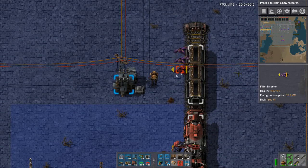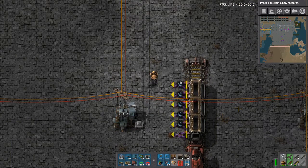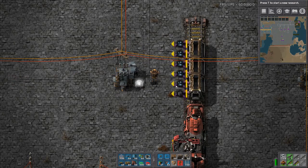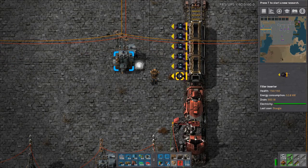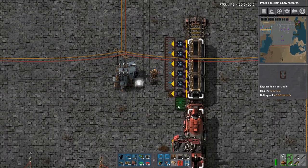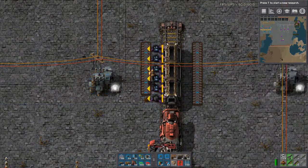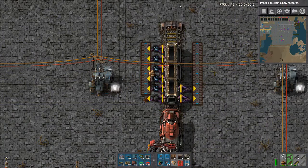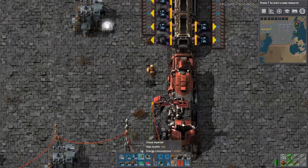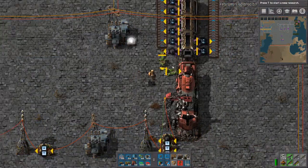So I'd have to have filter inserters — this one would be whatever I'm loading, so iron, right? And then this one could be whatever my fuel is, so solid fuel, right? And this inserter would go... these ones would go up like that, and then you could do a full one like that on this side. I don't have enough filter inserters, but just all down here — the iron. Then this one, you just use whatever inserter you desire to put it into the locomotive.